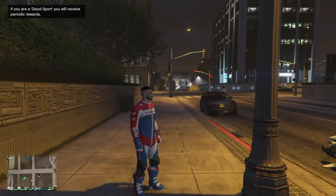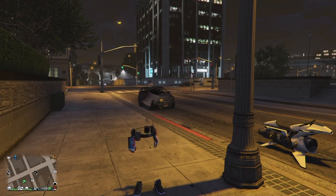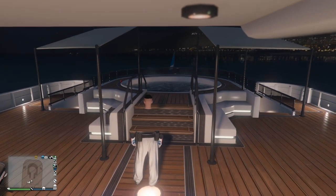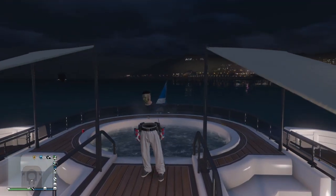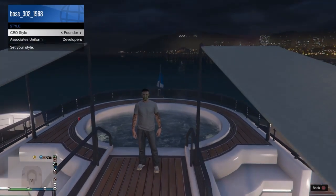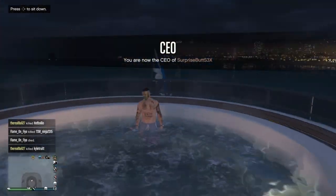As soon as you spawn in, you should have on the biker suit we had earlier. Put on the saved outfit we just saved. But here's the trick — this outfit will not stay permanent unless you do this. Make your way towards a yacht; you can use any random person's yacht on the map. Come up to the jacuzzi with your outfit on, go to interaction menu, start up a CEO, go to CEO, management, style, and switch the outfit once to the right.